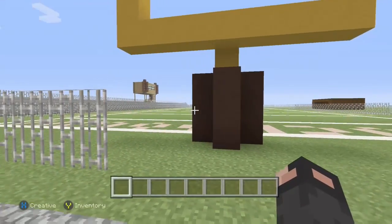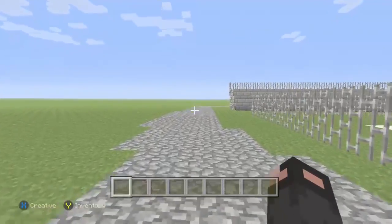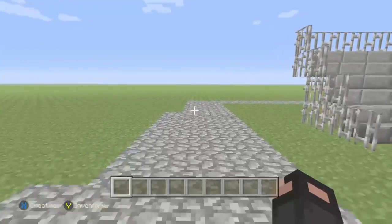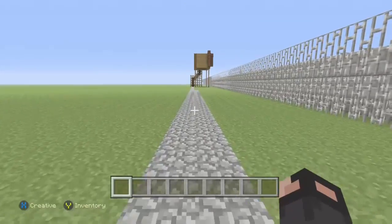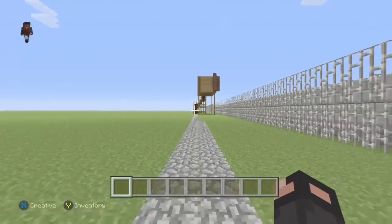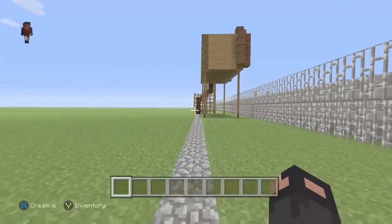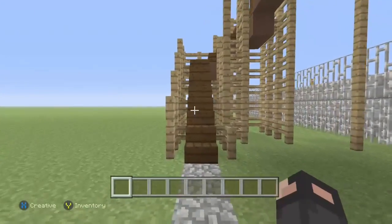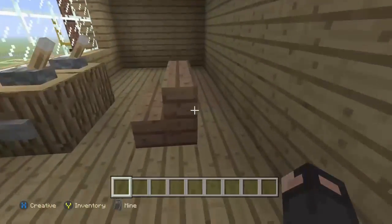We're gonna turn left here to go to the little announcer stage. I'm sorry this is taking so long because I'm slow, and with the Upload Studio on my Xbox One I don't think I can cut things out. I'm really tired, sorry. There are these stairs that you can walk up to, like every other football stadium.